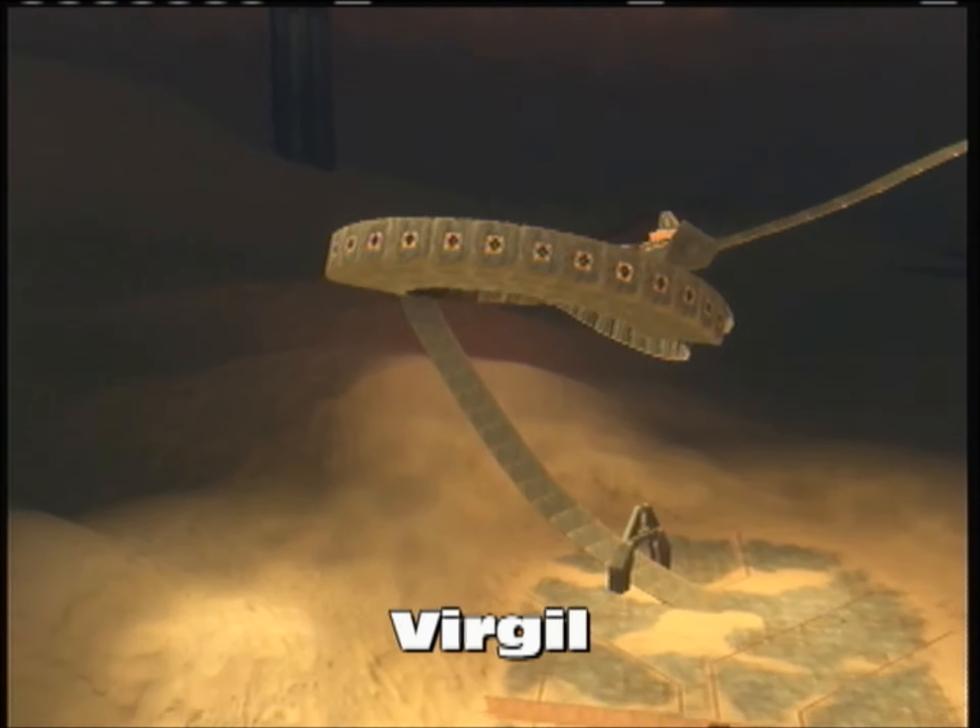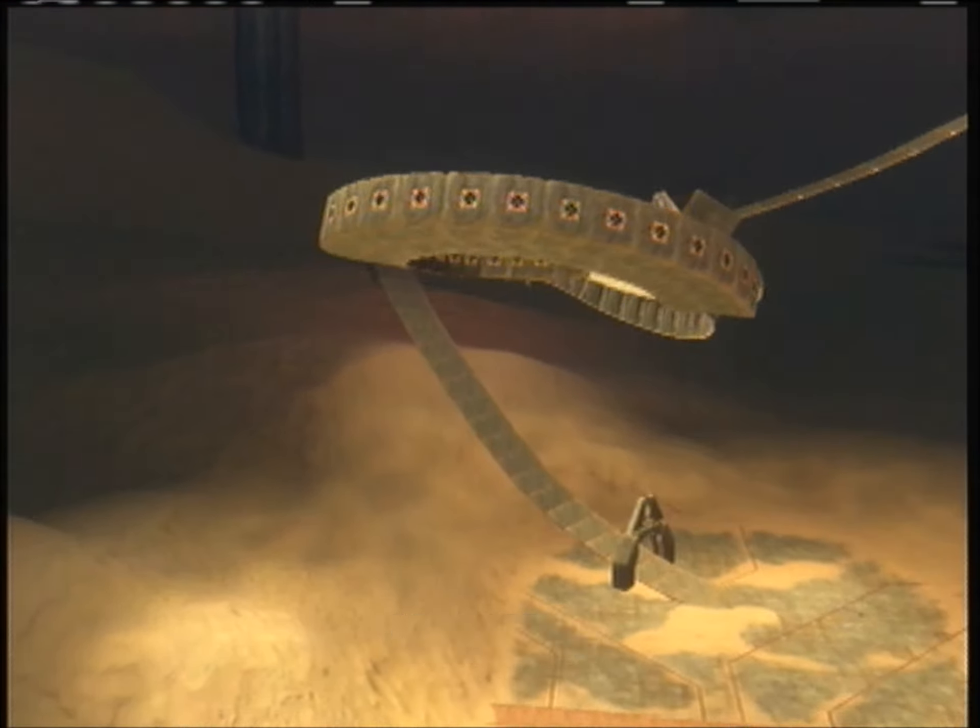This map is called Virgil. What it has is you start way out, then there's this big series of jumps you do, and then you go up a giant hill, a few turns, and then a ginormous hill back to the start. It's just a really incredible map, much different than most double wide maps.